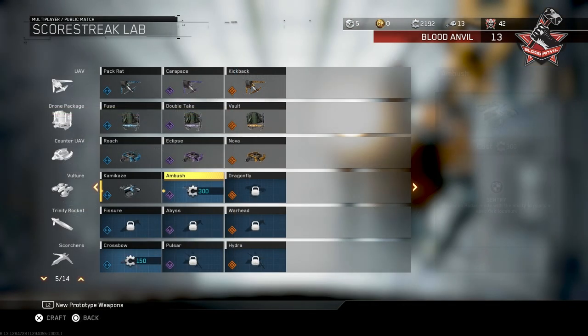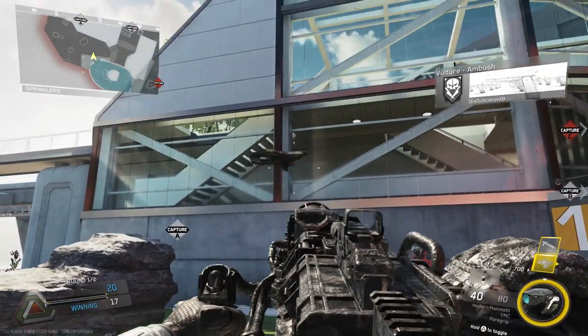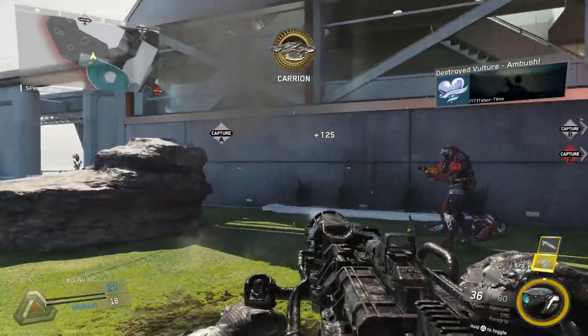Next up is the legendary variant called Ambush, which can be crafted for 300 salvage. This one has the Sentry perk, which replaces the Vulture's radar mode with the ability to guard a specified location. The only drawback is that it loses the radar mode — though chances are you probably didn't bother much with the radar mode in the first place. Upon checking the health of the Ambush, it's the same as the standard Vulture, taking only 4 bullets from a Mauler Mammoth to destroy.